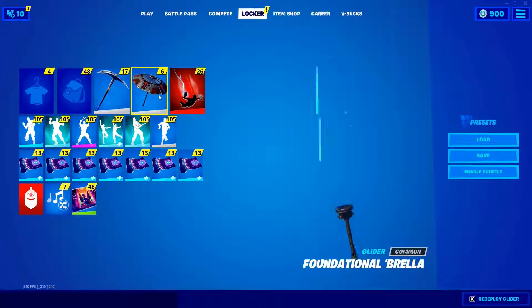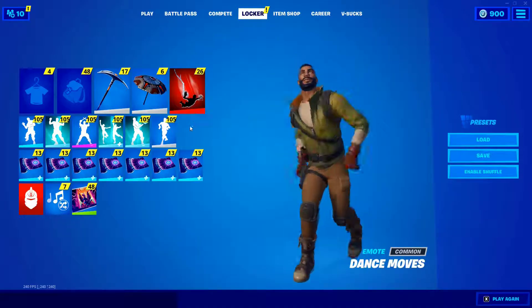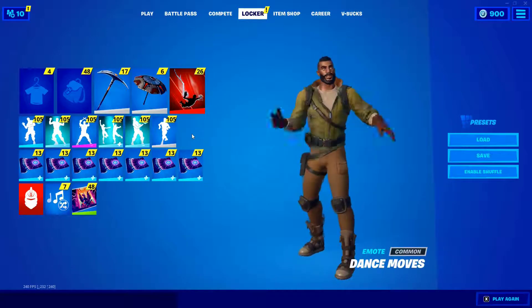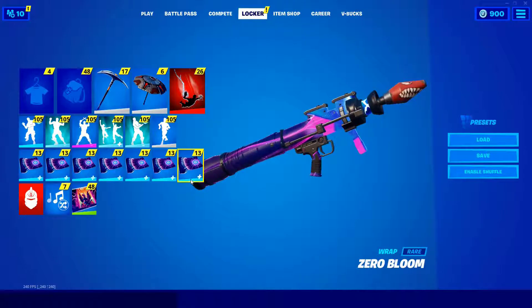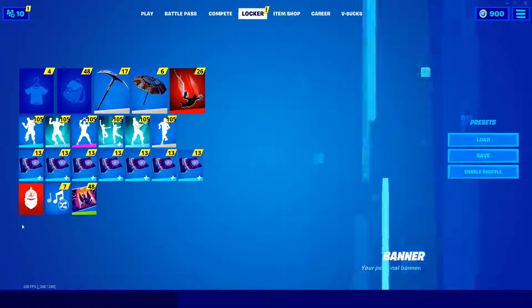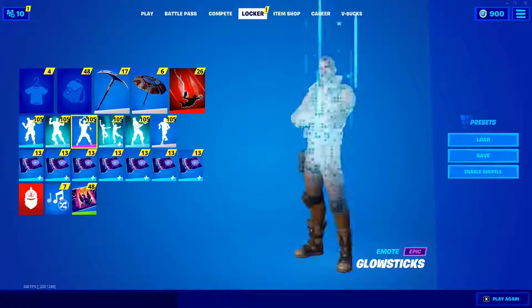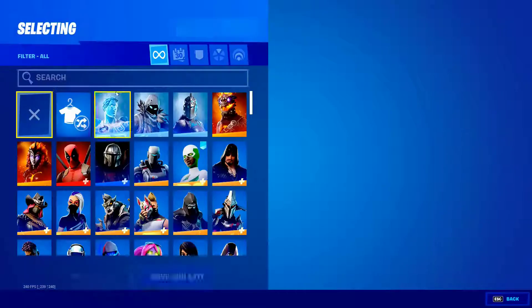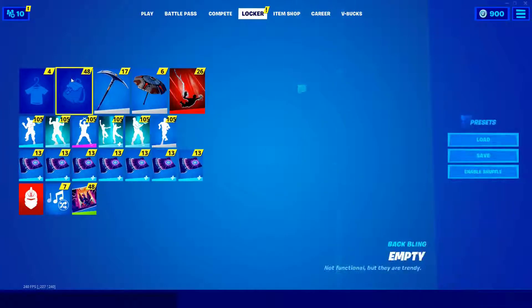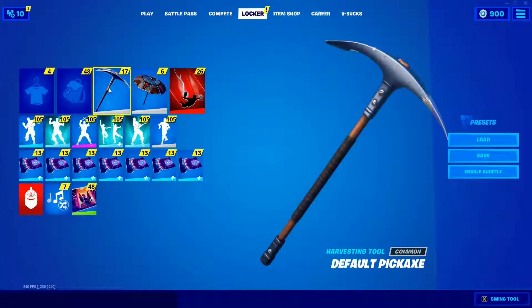Make sure you have the default pickaxe equipped. The other items don't really matter because you can use them in-game - you only use the glider to fly and go down. Your emotes are alright too. So that's all you need to know for this part: default skin, no back bling, and the default pickaxe.